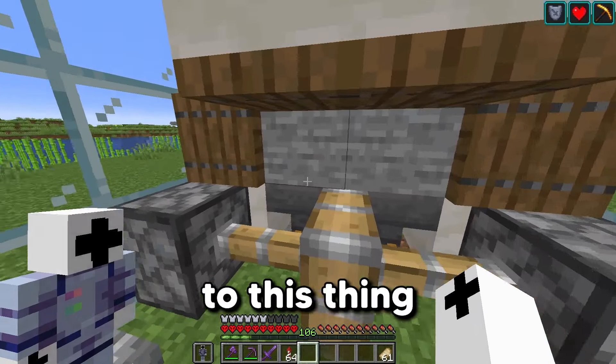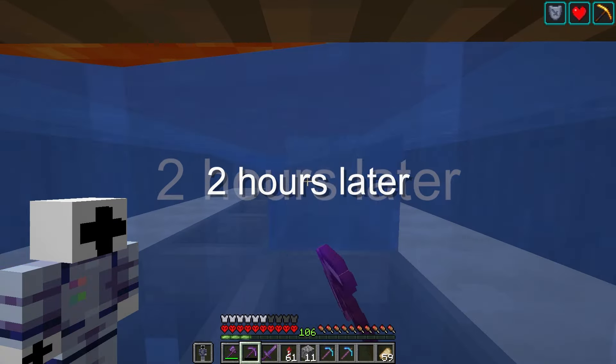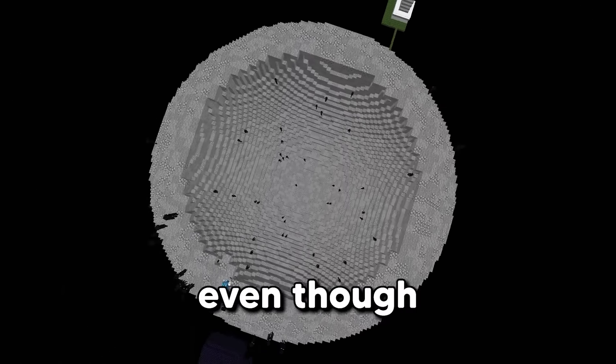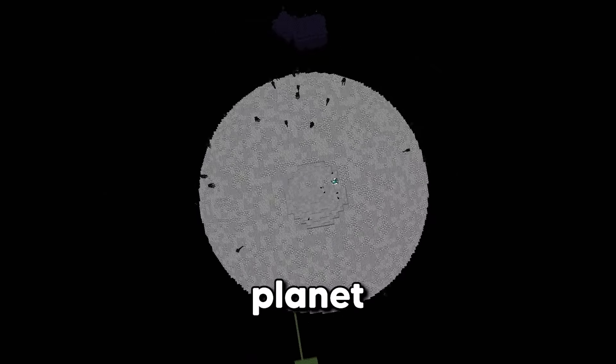The very first planet we're going to be making is Mercury. This planet is basically just stone — it's literally all stone. We're going to use some cobblestone and some andesite so it isn't just a floating ball of stone. Now on Mercury, a whole year is only 88 days. Also, even though it's the closest to the sun, it's not the hottest planet. And now that is Mercury done.